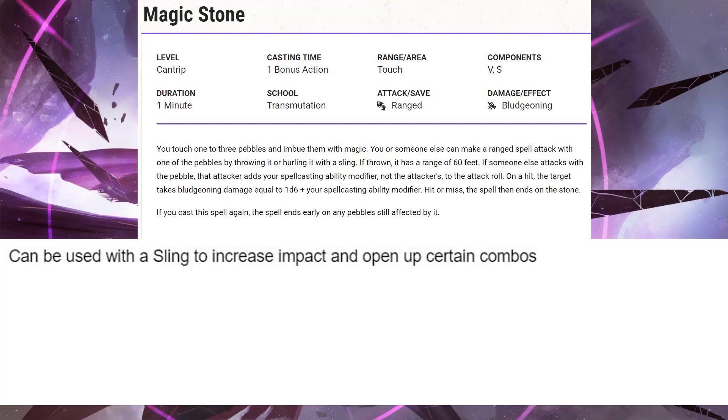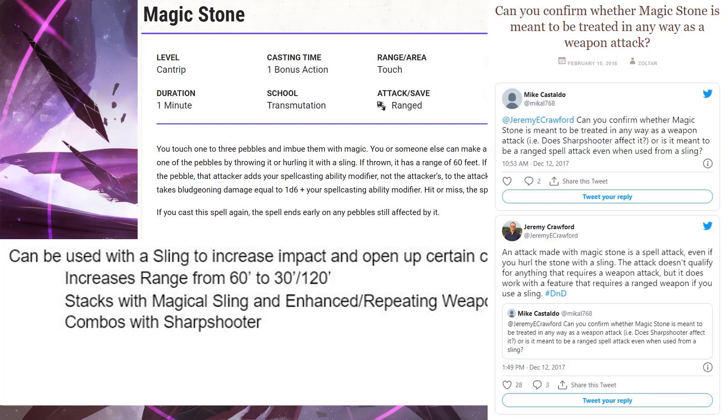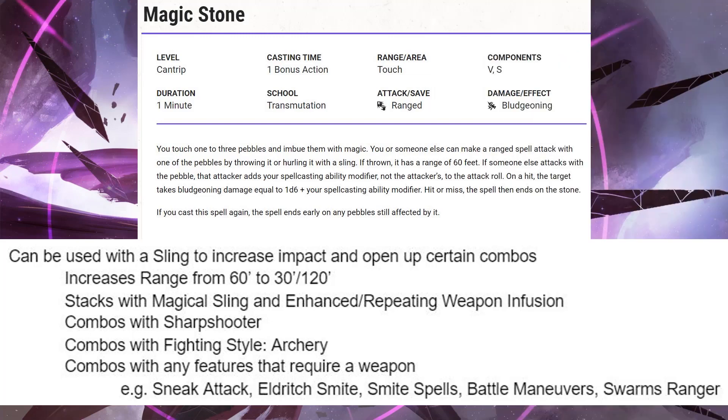One nice thing about Magic Stone is that it can be used with a sling to increase its impact and to open up certain combos. It'll increase your range from 60 feet to 30-120, and you can stack it with a magical sling, including the enhanced and repeating weapon infusions that artificers get. If you use a sling, it will combo with Sharpshooter, it will combo with Fighting Style Archery, and it will combo with any features that require a weapon — for example, Sneak Attack, Eldritch Smite, Smite Spells, Battle Maneuvers, or the Swarmkeeper Ranger abilities.